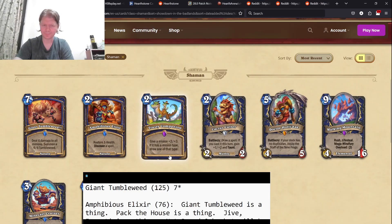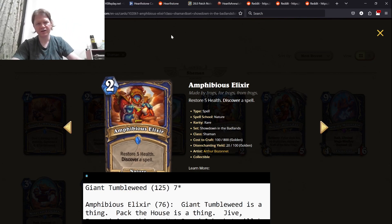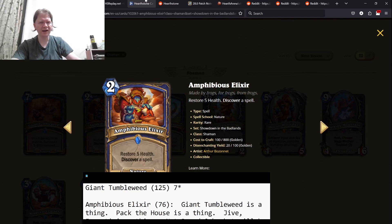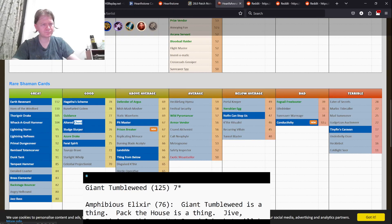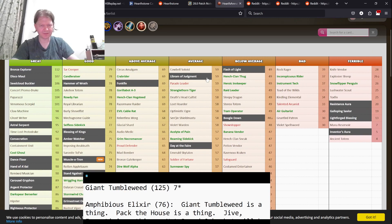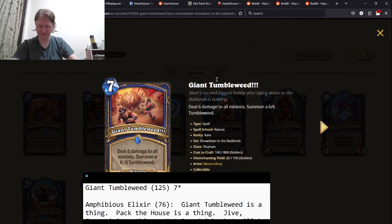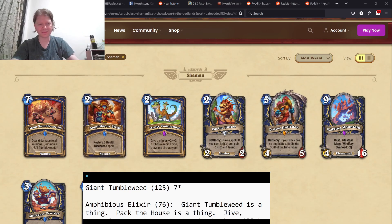Amphibious Elixir — restore five health, discover a spell. This is comparable to Paladin's Flash of Light, which is two mana. But this is discover a spell, and discover a spell is extremely good. I probably overrated this. I think 66 is better than 76 here — I think it's a three-star rather than a four-star. I think I compared it to the wrong thing.